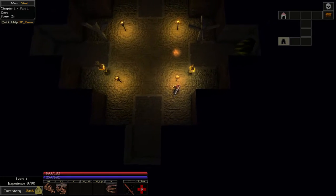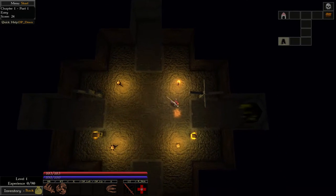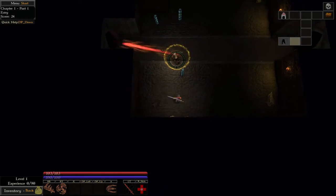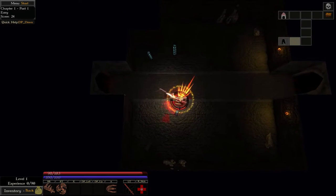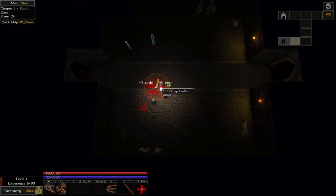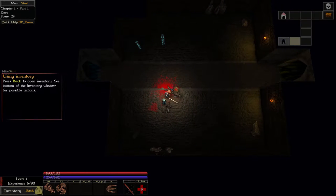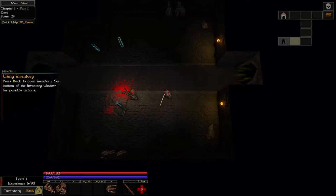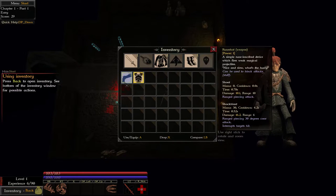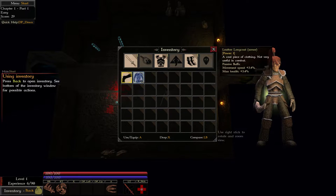Let's switch back to the sword. I do like the sword. Oh crap, what the hell is this? I can kill this guy real quick — he's dead. Press back to open inventory. So back is for inventory I guess. And what is this? Leather armor. Can I put this on? It has passive buffs of movement speed plus 5.1 and health 3.4. I think I'll use this — it seems better suited for combat.